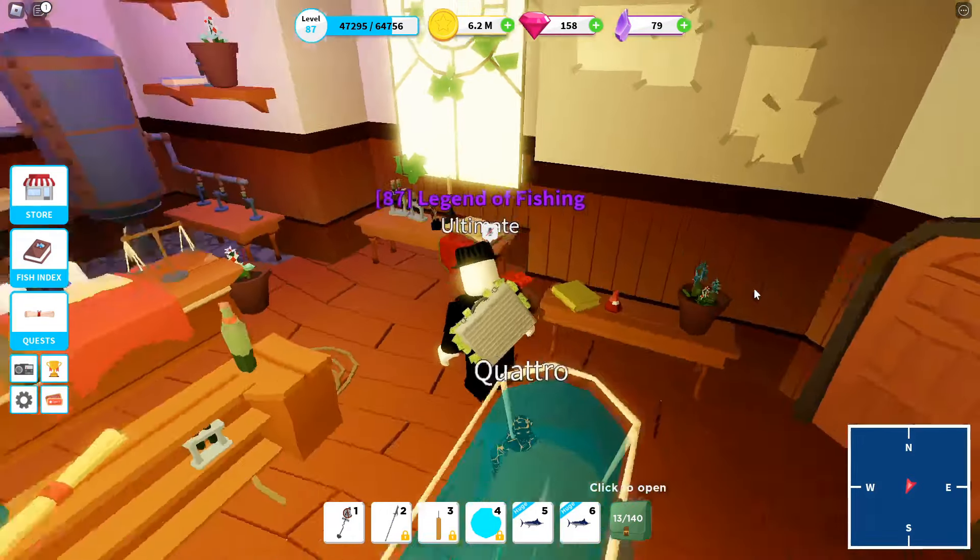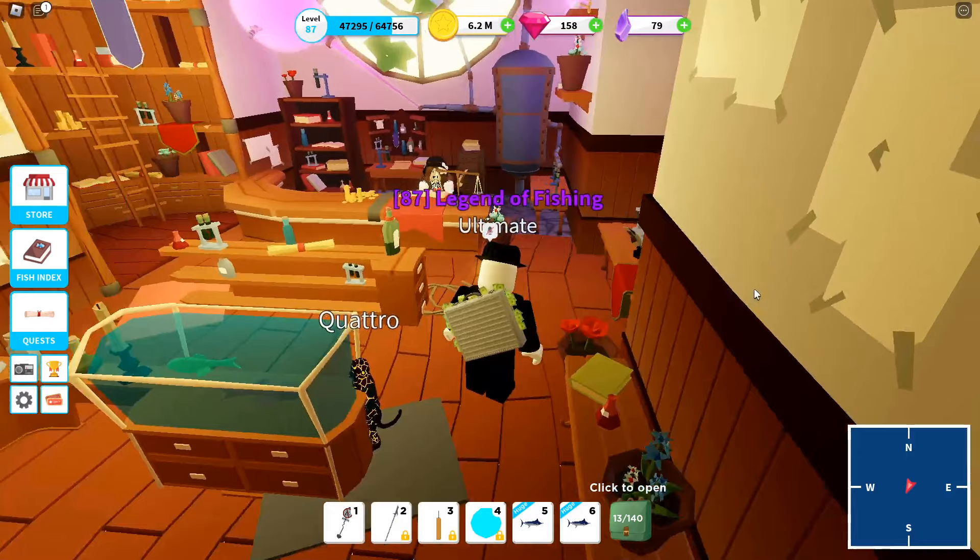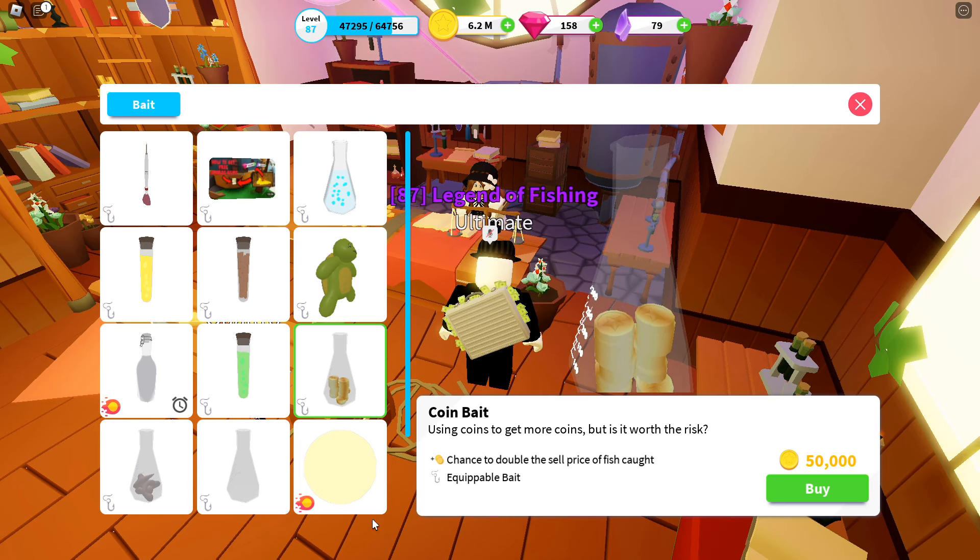One more thing: when you're in the bait shop, you do need level 10, but you can actually get coin bait, which has a chance to double the sell price of a fish you caught. I only recommend getting a lot of this if you have a lot of coins to spend, but otherwise I would just fish normally.